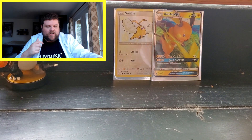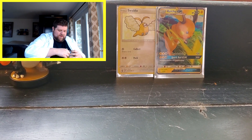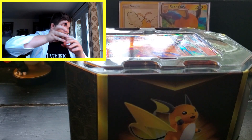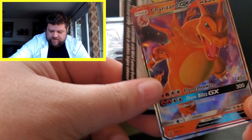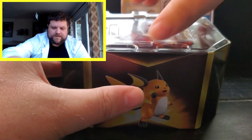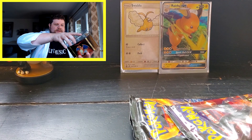Let's do a Charizard tin this time. They really don't want you getting into these. There's the top, and there is our Promo Charizard — he looks good too. The artwork on these is phenomenal. He's going to go up here with Raichu. There's your code. There are the packs. Let's keep it going — this train never ends.